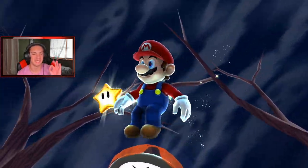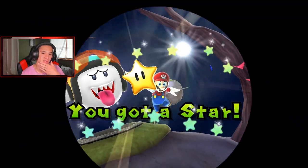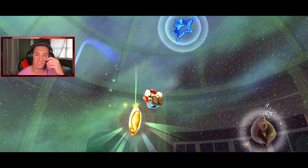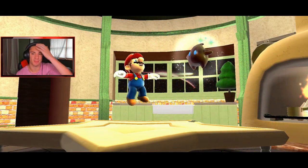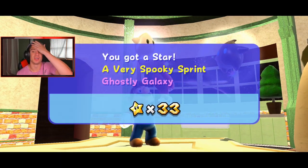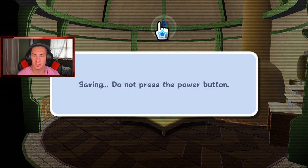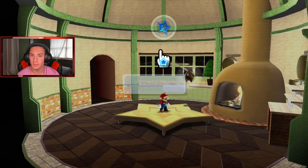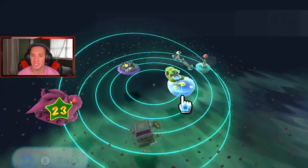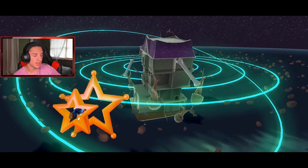Second power star done — easy! That's how it goes: hit that shortcut, hit the launch star, and we're gone. Now we hop into the third mission. I'm guessing there are five power stars like the normal galaxies. Once we get the first three there'll be two more to figure out. My boy Luma is over here. 'A Very Spooky Sprint' was actually pretty cool, we got some bits with it too. Nothing's beating Beach Bowl Galaxy though — that's my favorite so far.